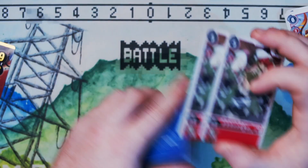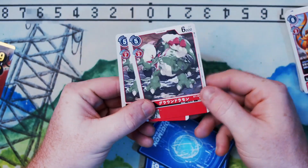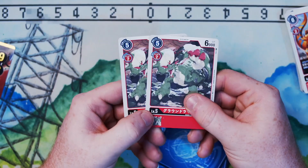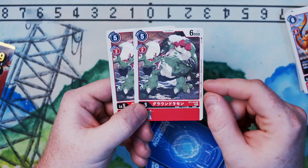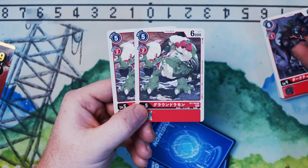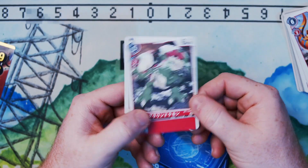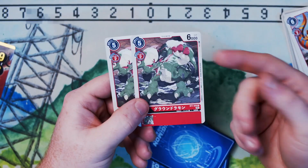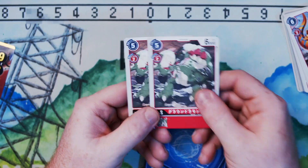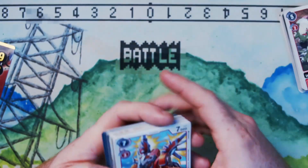Moving into our level 5s, we have another alternate art — that's what I love about this deck, it comes with so many alternate art versions. We have two copies of GroundRamon. I like this artwork a lot, even though he is a bit derpy. He matches the other cards like Dark Tyrannomon and Monzaemon — a bit more light-hearted, with kind of an old-school Japanese vibe to it, which I like.